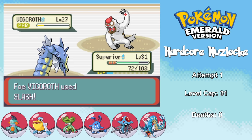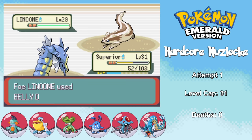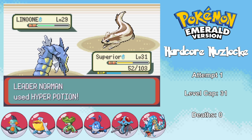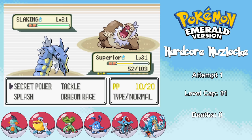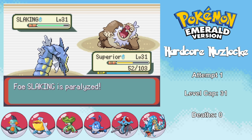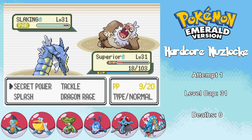Norman's next Pokemon is Vigoroth, which I paralyzed with the first Secret Power — but that means Facade's going to do way more damage. His next Pokemon is Linoone, and this thing could have easily been the end of the run because it goes for Belly Drum. I assume I'm going to take it out with a Secret Power, but it lives on a sliver and Norman heals up to full health. Feeling pretty screwed, I go for Secret Power and actually get both a crit and the paralysis — I outspeed the Linoone next turn and take it out. I think I'm a bigger danger to myself than any of the trainers in this game.